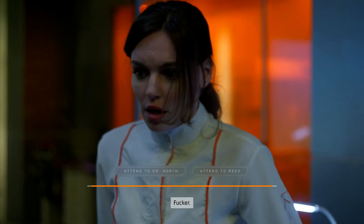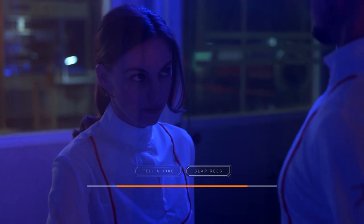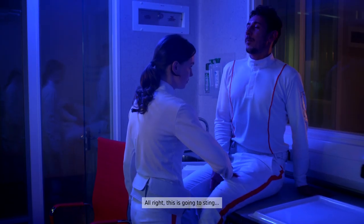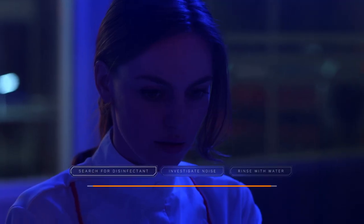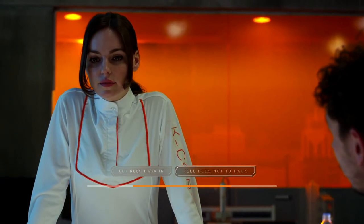Make sure you pick Reese to open up the crate. After that, you want to make sure you attend to Dr. North when she gets knocked out. When you are trying to treat Reese's wound, make sure you slap him to take the knife out, and then you want to make sure you investigate the noise instead of cleaning out the cut. Then you want to make sure you tell Reese not to hack in once you get that option.